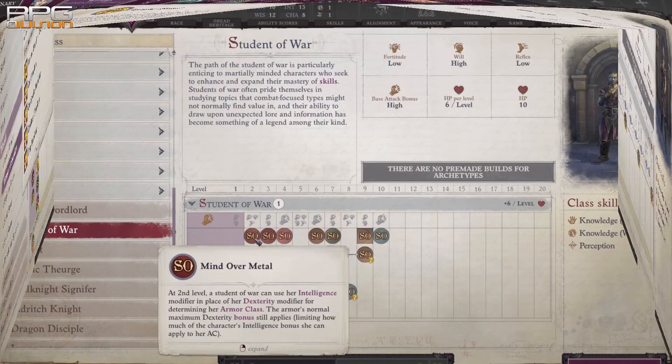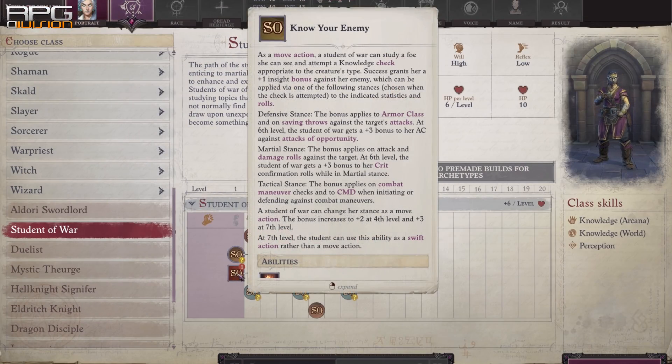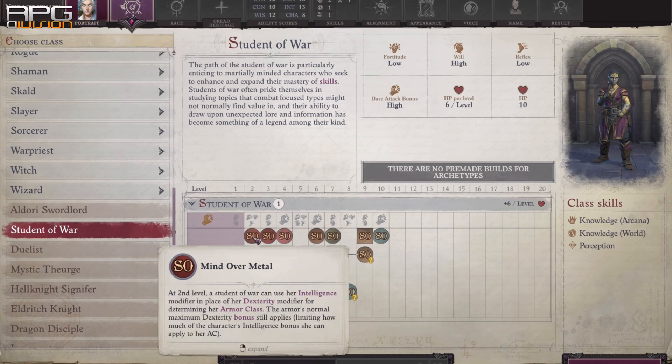Now we get to prestige classes. Student of War at 1 level deep is not a bad choice — it can study an enemy and apply a bonus to either AC, combat maneuver, or attack and damage rolls. 2 levels into this prestige class unlocks adding Intelligence modifier to armor class and a bonus feat.